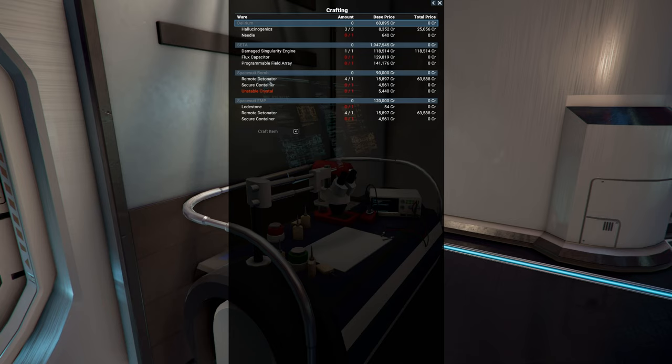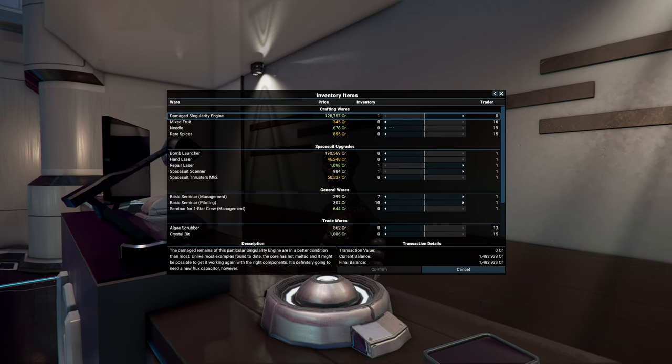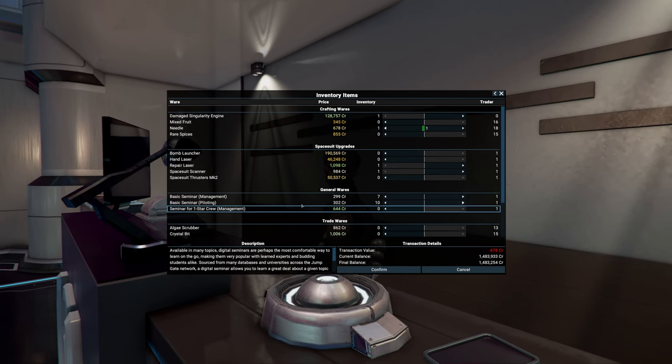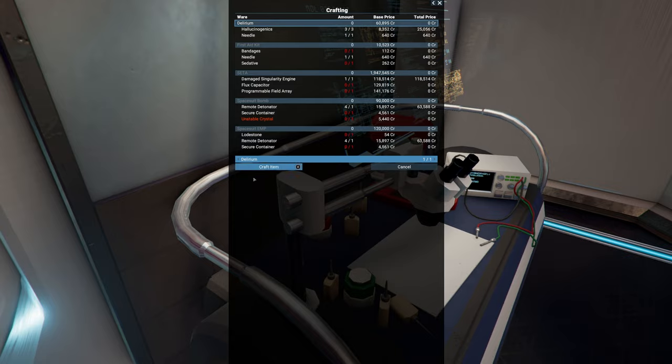I kind of don't want to get rid of my remote detonators — those are quite important. The lodestone and unstable crystals aren't difficult to get. Secure containers are usually annoying to find. If we could get some needles — actually one needle — we'd get about 60,000 credits, that's not bad. Let's check the trade station. Damage singularity engine — interesting, I think you need that for your station. Good profit — I agree, let's get that done.